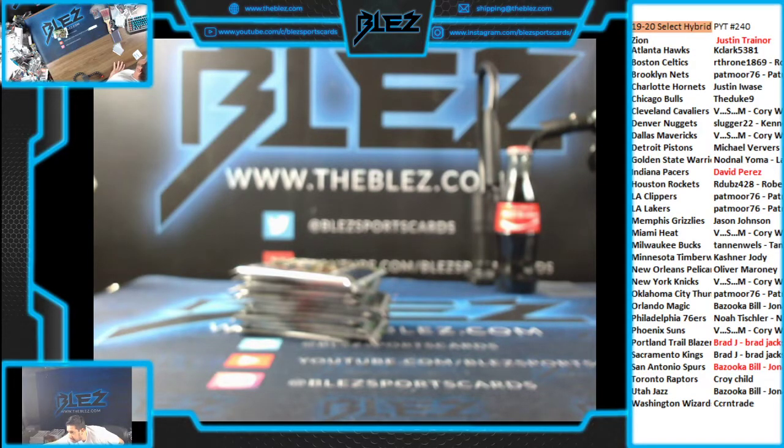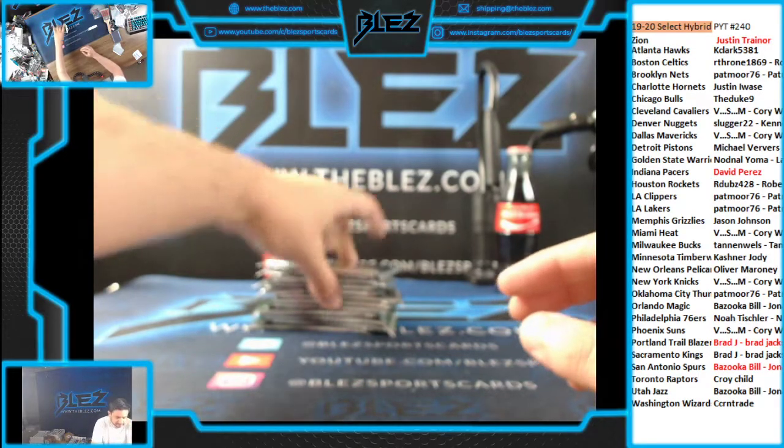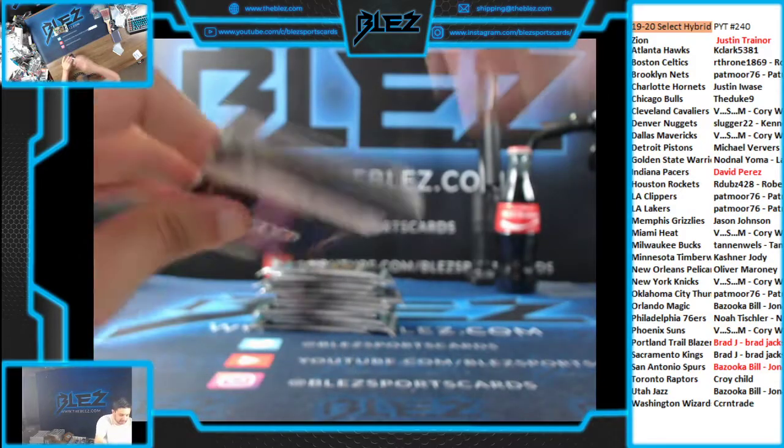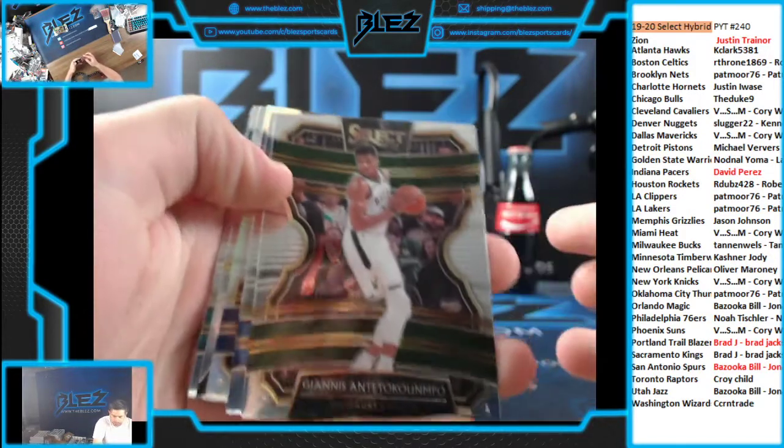I added another hybrid. Alright, the next break is Prism Hobby, barring a runback. 67. There you go, the Duke. 67 Prism Hobby boxes next. Everything ships besides vet base. This should be a good break.